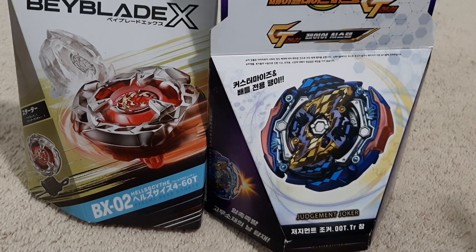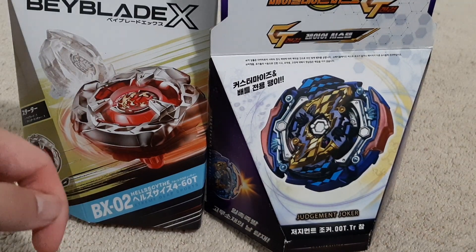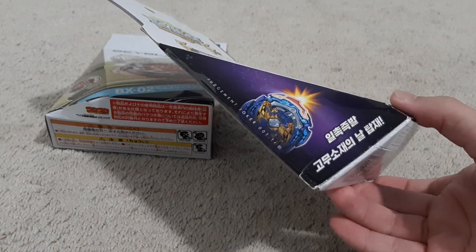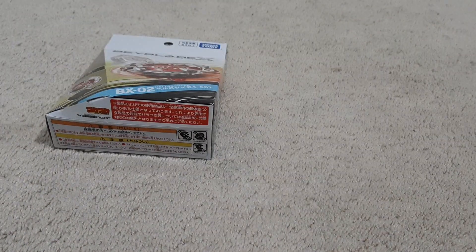Alright, I've got two dinguses to unbox today: BXO2 Hell Scythe and Judgement Joker. Oh, it already fell. Blue. I'll do Hell Scythe first.